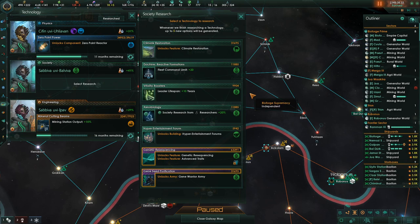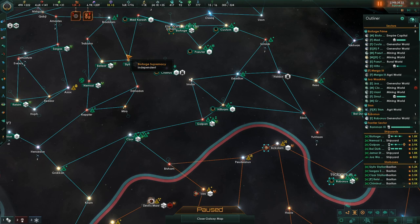We have maximized our influence, so we should probably spend some of it. Fleet command limit can go up. Climate restoration — that's what we wanted. We're going to take that, and then I'm going to sell a few less of those.